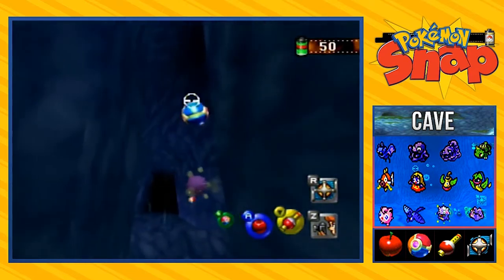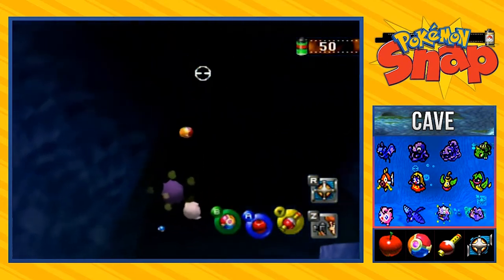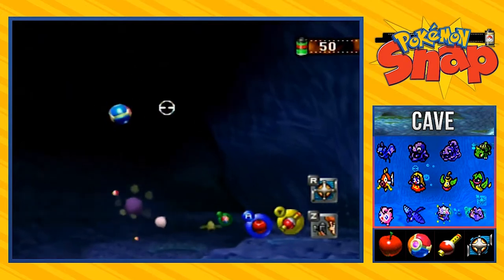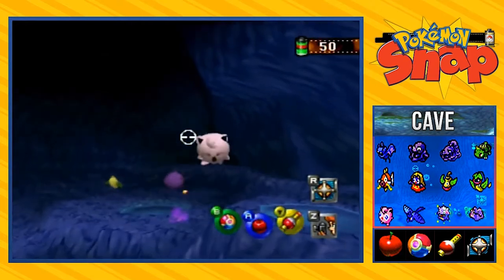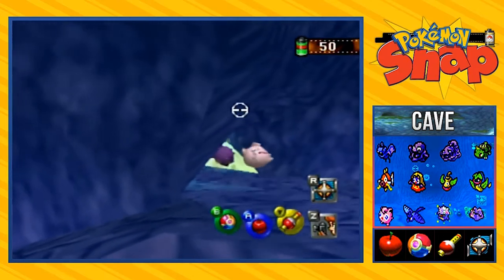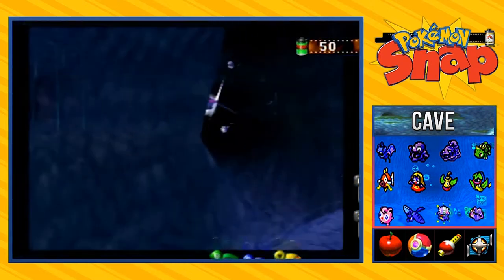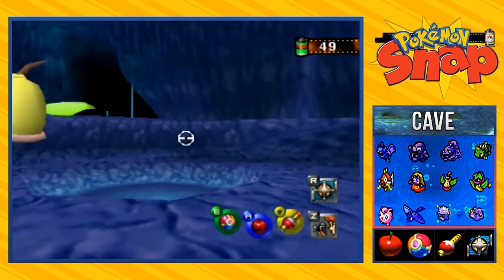The next sign is around here somewhere, and it happens to be a sign that looks like Mewtwo. What I'm trying to do here is hit this goddang Koffing. As you can see, there are some crystals right there. If you take a picture of the middle crystal, that will be the next sign.